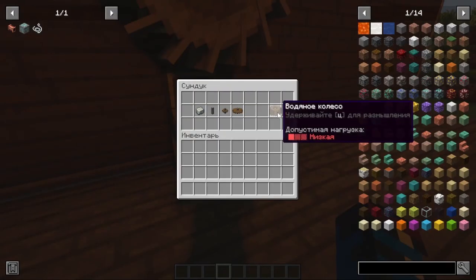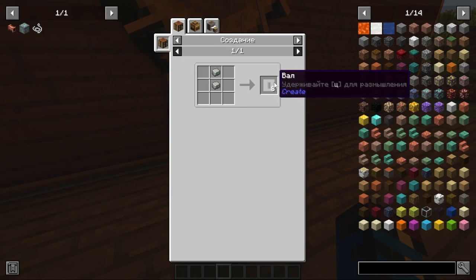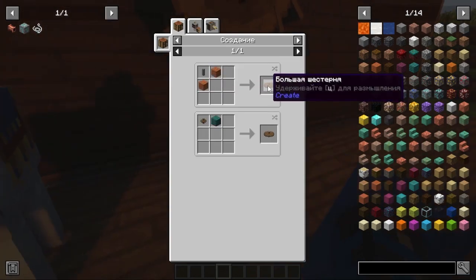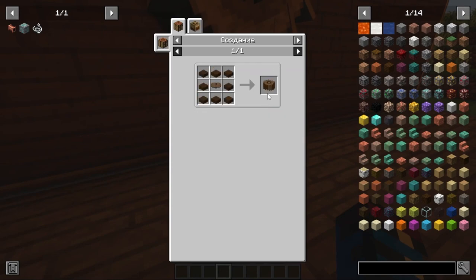Our goal is to make a water wheel, but first we need to study the following crafts. The first craft is an andesite alloy, made from pieces of iron and a few andesite — or an identical recipe using pieces of zinc, making zinc more efficient to collect than iron. Next, we need shafts, made from two pieces of andesite alloy. From shafts you can make a small gear by adding a board, or a large gear by adding two boards to the shaft or one board to a small gear. The water wheel is made from a large gear and eight plates.